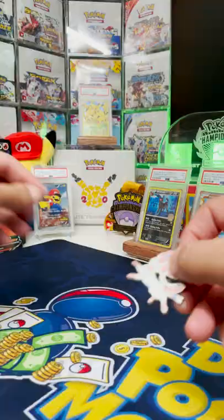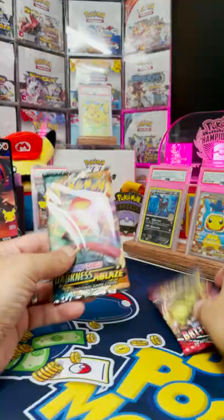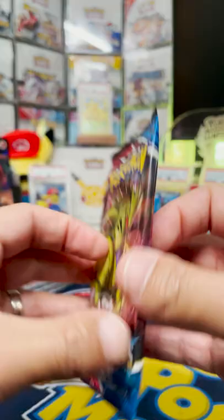We have six Celebration packs in this box and two regular packs, starting with Darkness Ablaze. We've got an Aggredent. Next pack, Battle Styles — we're going to open an Emboar holo.